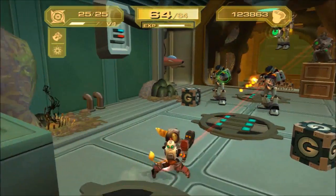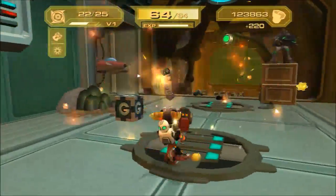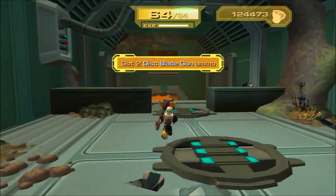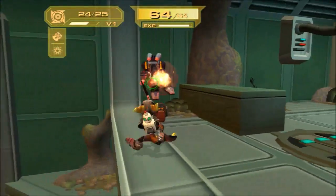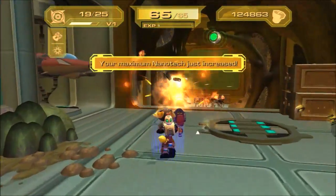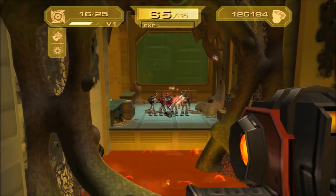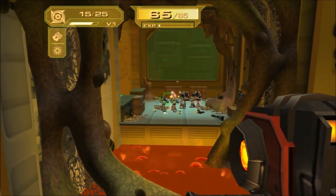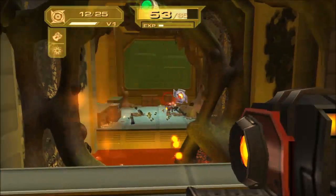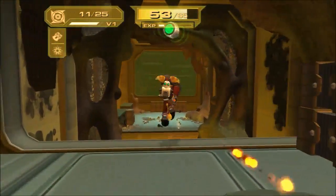This guy does a lot, right? Oh, it's no longer insta-kill, but it still kills him in two hits. He's dead because he's going to fall in the lava anyway. It still levels up like it's a weak weapon. Can you stop hitting me? There we go, that's what I'm talking about!